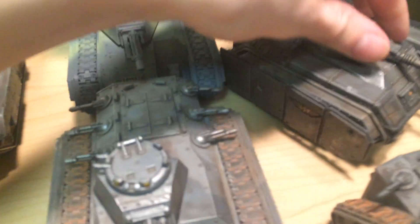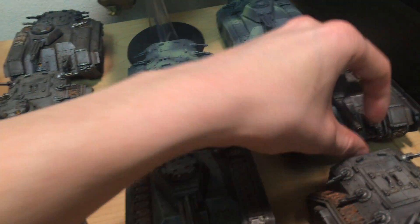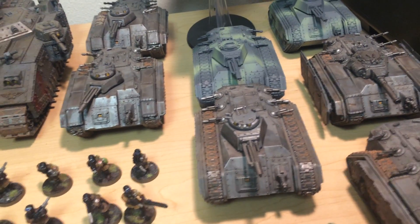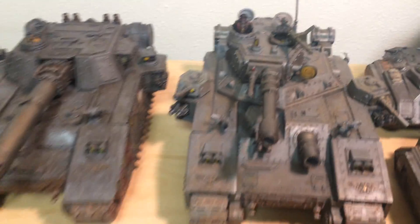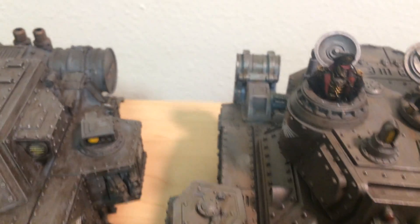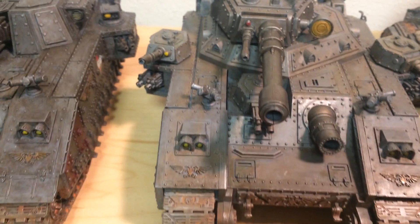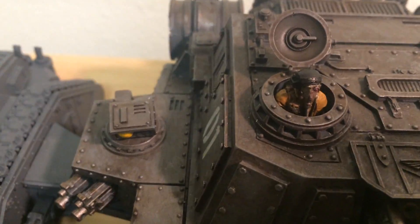I've got this armored Chimera with the side skirts and the turret, so that's seven Chimeras in total. I also have one that's unassembled — I don't know if I'm going to get it done by the time the Apocalypse game comes around. Then we have the Bane Blade, which has a Death Corps Commissar up there, painted up in the factory gray color scheme. And there's the Shadow Sword with the Steel Legion Commander up in there. I've got Steel Legion transfers on all the sides, including the Bane Blade.